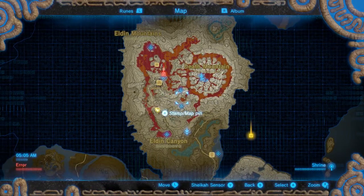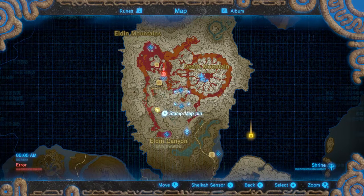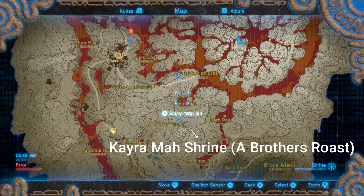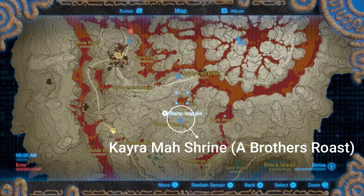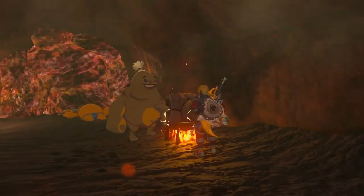So if you're following the Divine Beast Radania quest, you'll likely have run into this shrine. It's really hard to miss since it's right on your way to meet one of the characters as you get further along in the quest. It's also really close to the Keira Maw shrine, which you likely just completed by following a Brother's Roast mini quest.